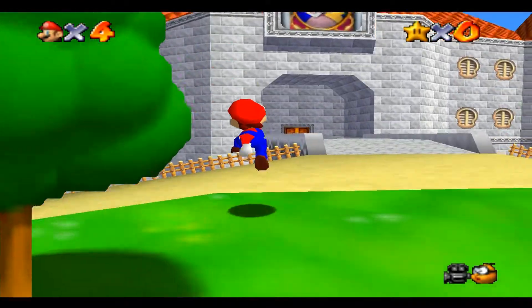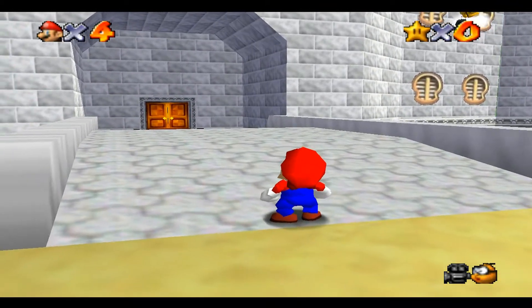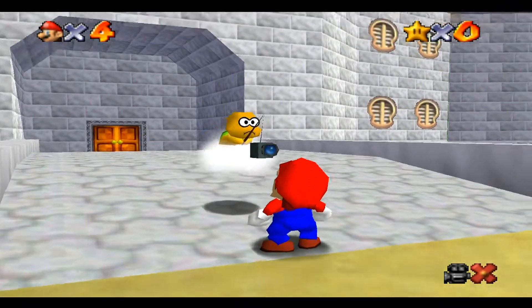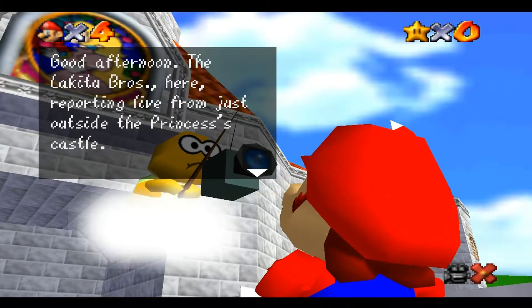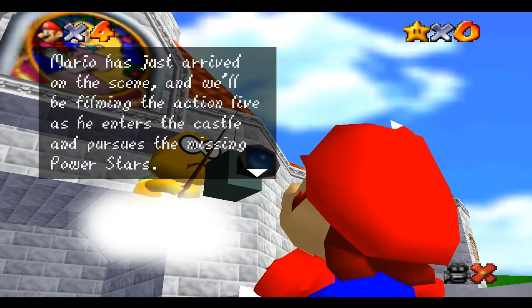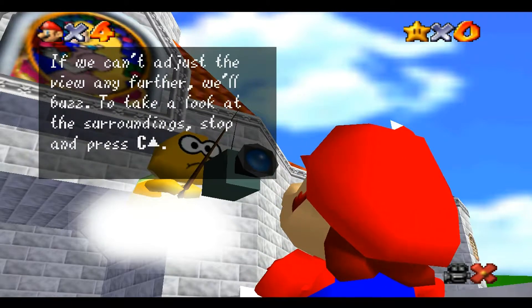So we can cower in fear of the World War II bombs. Here we have our cameraman — the Lakitu Bros, reporting live from just outside the princess's castle. Mario has just arrived on the scene, and we'll be filming the action live as he enters the castle and pursues the missing power stars.